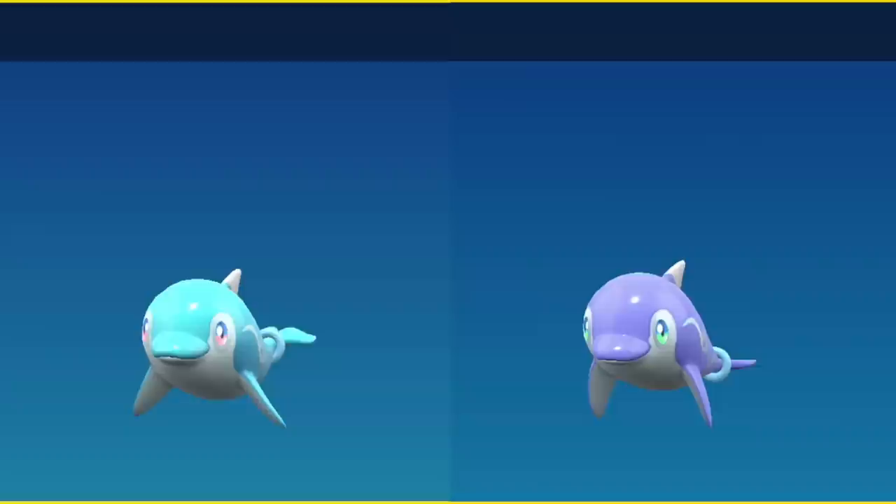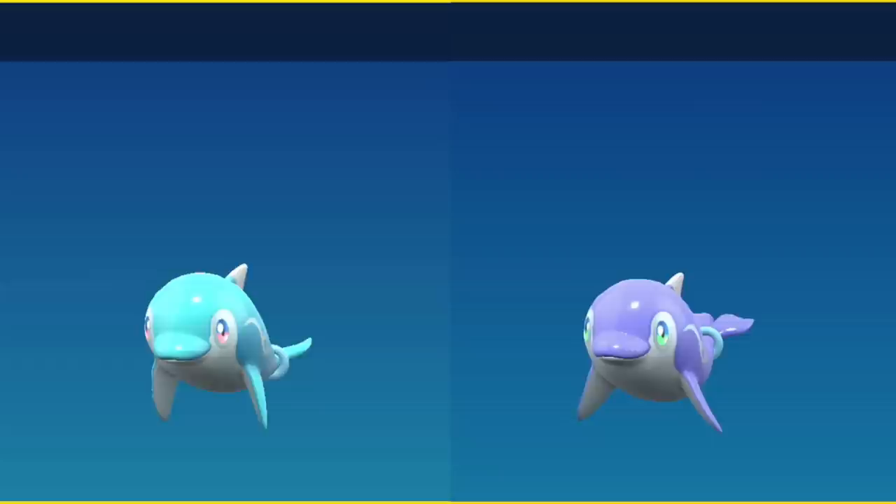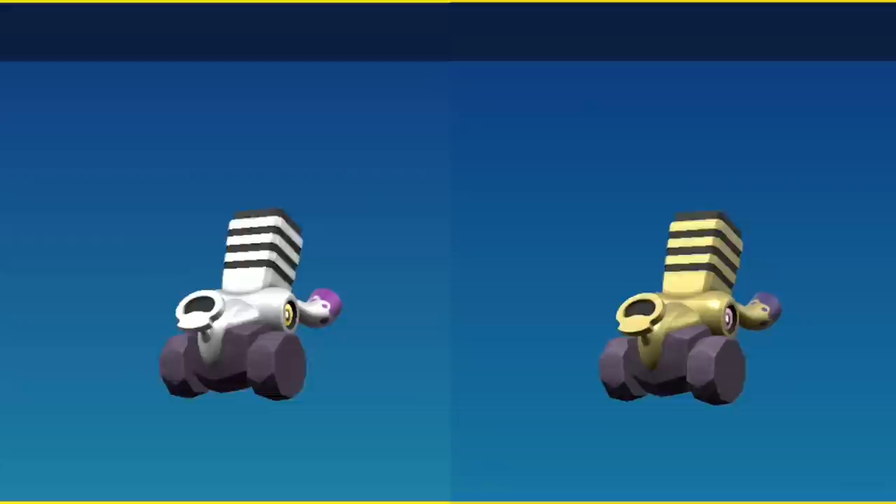Palafin was actually the first Gen 9 shiny that I got — it's very noticeable that it's going to be purple instead of blue, and all of the water is blue so it's going to stand out a lot. Wait, did I say Palafin? I meant Finizen. This is Palafin — oh, do I have its hero form shiny as well? I sure do. Varoom goes from being a silver engine to a gold engine like on old 1950s hot rods.